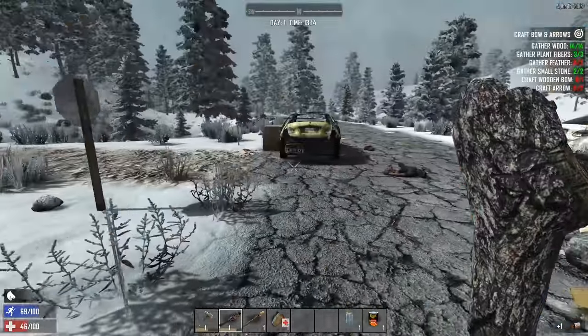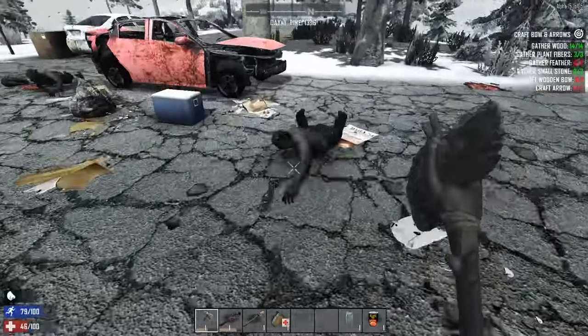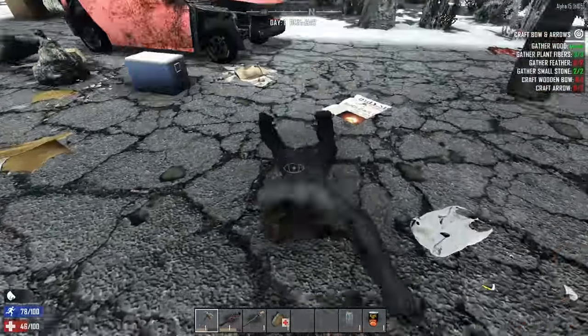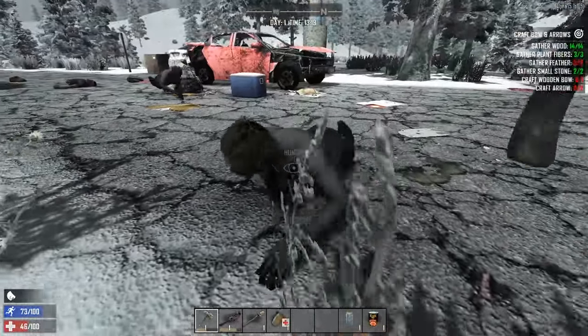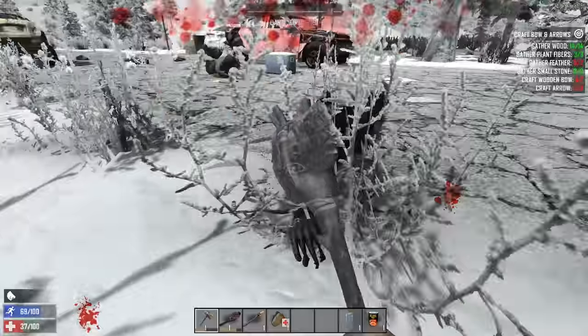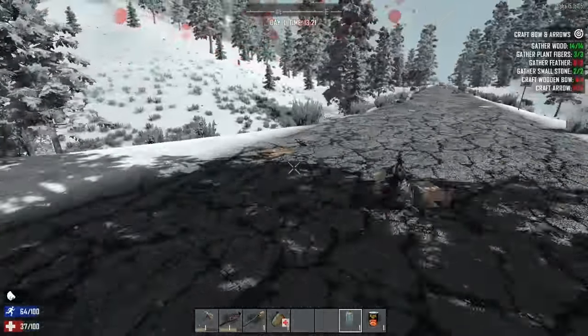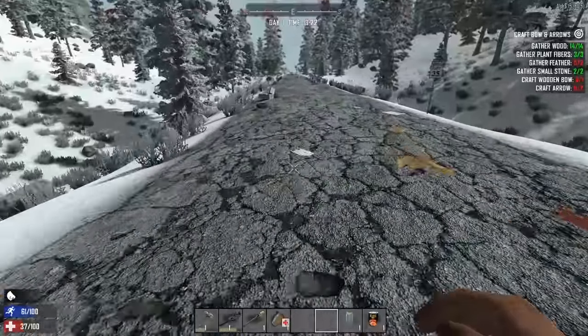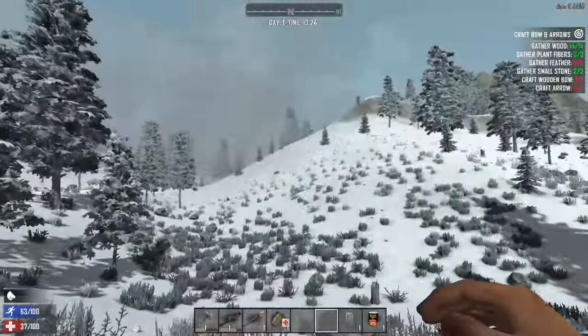They're too close. I don't have a gun. I just need to run — get out of here. That is not the right way to go. How long are they going to chase us — is it forever? Because that would be terrible. There's something up there. We need to find ourselves a feather so we can make a bow.